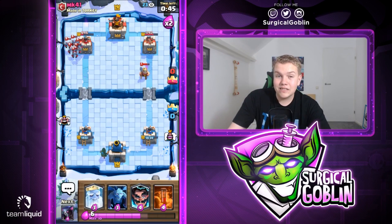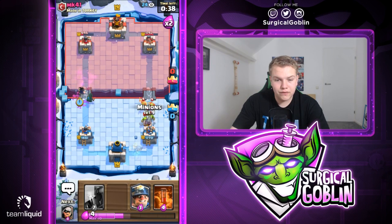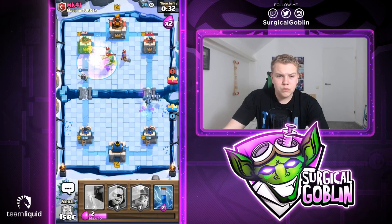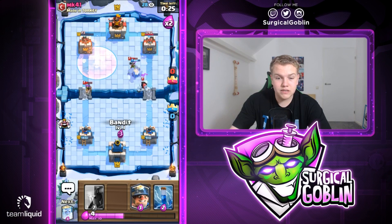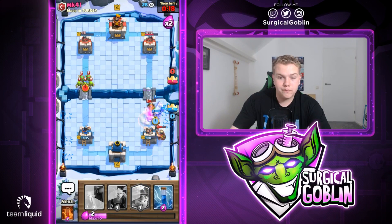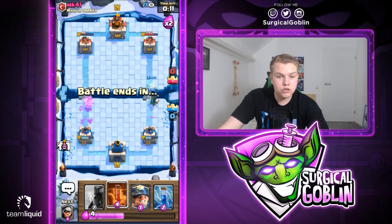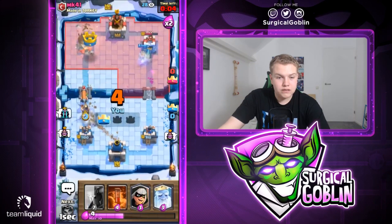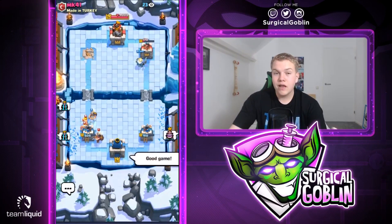We have Zap ready of course. Let's go with Royal Ghost into the right lane and Zap to keep the Bandit alive, then Minions as well. Royal Ghost will take out the Goblin so let's go with Poison - it won't finish it off but it'll help. We need to defend the right side tower. Royal Ghost takes down the Musketeer, Bandit into the right lane, Electro Wizard to stop the Bandit from connecting. Let's go with Miner, Zap the tower - and that'll be good game guys.